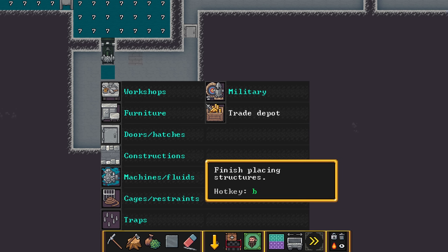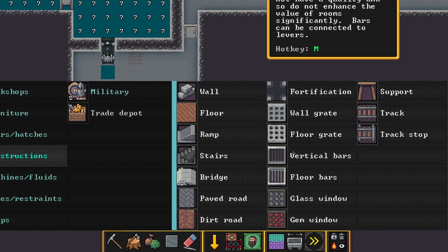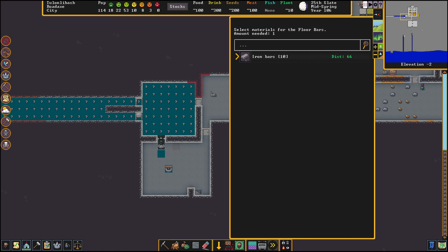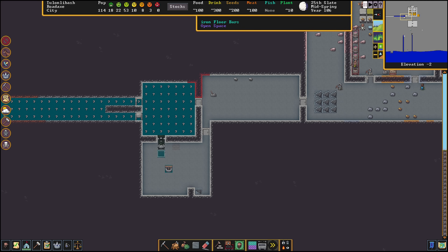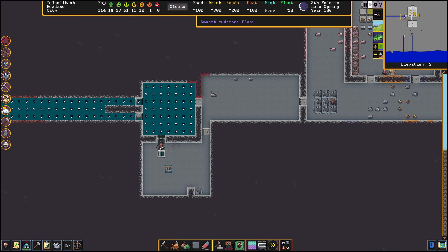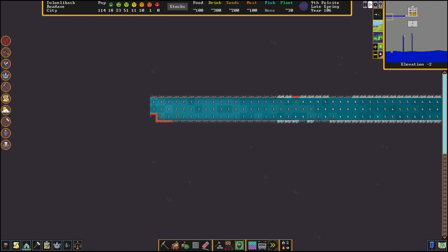This is open space right here, but if we want we can go to Build, Constructions, and build Floor Bars on top of the open space. Floor bars are created on site out of any bars of metal — we're going to select iron bars. The pump is going to be able to draw water through the iron bars, and dwarves are not going to fall into the water. You can see that water is being drawn through the iron floor bars, and if any of this water was contaminated — salt water, mercury water, or other contaminants — passing through the pump is going to clean that water. You can see the water is being drained off of the map.